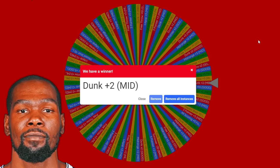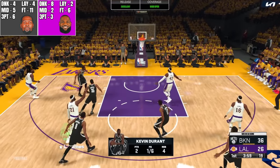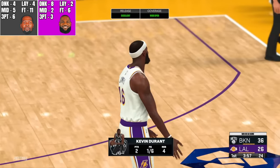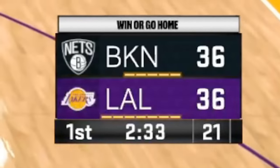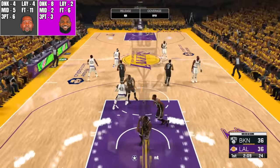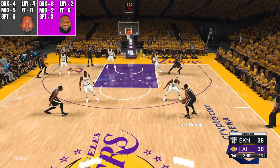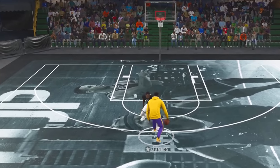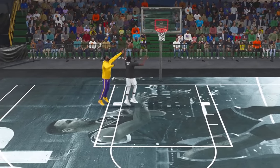LeBron kicks it to LeBron in the paint — no foul, but got the layup to go, that's two points. Four seconds left — probably not gonna get a shot off. LeBron takes the lead in the real game. Let's see if he can cap off another win in the 1v1 — there hasn't been any proof he can't. KD looking for the angle — Durant trying to drive.